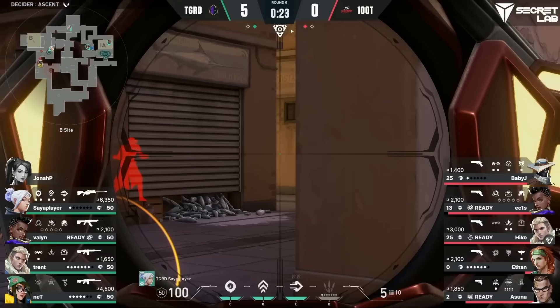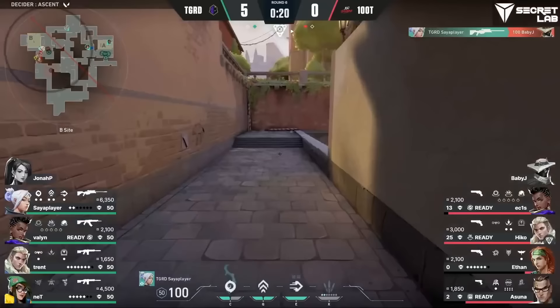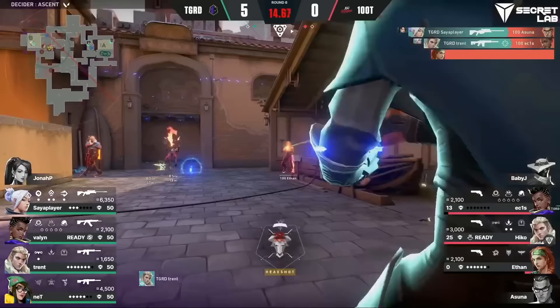Baby J decides to jump-peek instead of using his camera and gets punished. Ethan uses his only flash to get Saia player off the angle, but Saia isn't blinded since he's already turned away. Saia posts up on lane and takes down Asuna. Off that kill, Trent throws a recon from CT and scans three members of 100 Thieves, resulting in two more kills. Hiko tries to at least get plant money but gets taken down by Net.